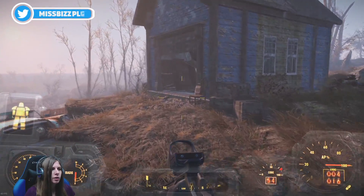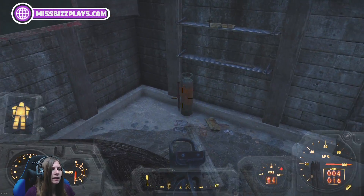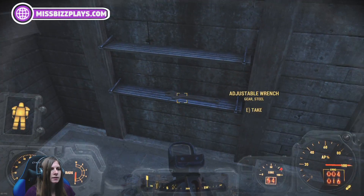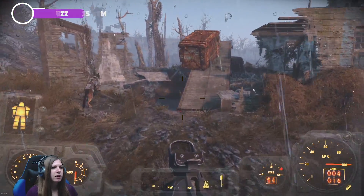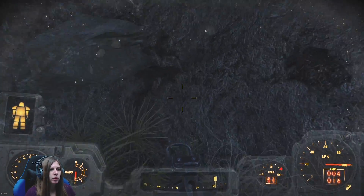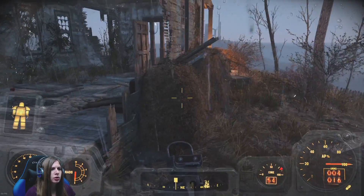Nuka Cola Cherry! It's a cute little place. Oh, it has a workshop here - very nice. I'll just take all the things. Oh, it's raining inside. Well, now that we killed those things, maybe we'll check out - there's a little cave down here. Maybe that's just where the Mirelurks were. Nothing interesting.